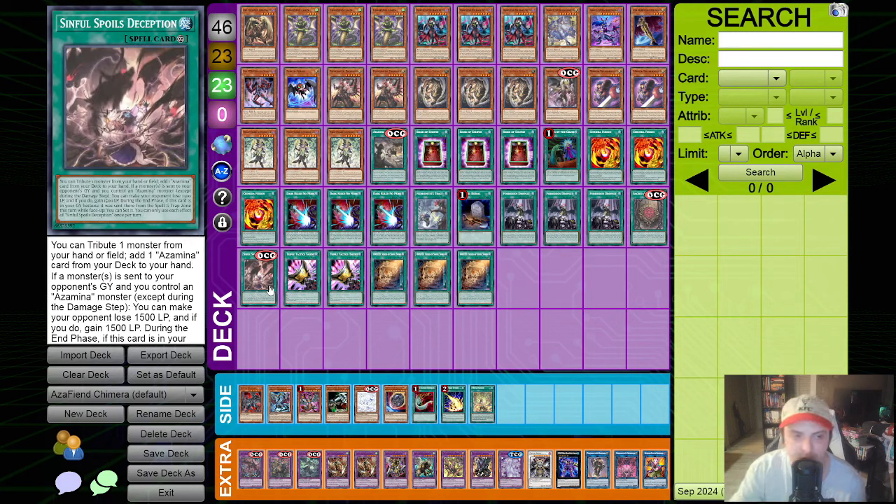And then the big one: Deception of the Sinful Spoils. A lot of people are probably wondering why I'm running this at one. Quite frankly, I'm probably only going to be able to afford one. This card is projected to be about $60-$70 once it is no longer on pre-release. That's why I'm running three Witch and three Wanted to hopefully see it as much as possible. The deck has a lot of draw power so I can hopefully still end on some sort of Azamina endboard. Unfortunately I'm just not going to be able to run three.